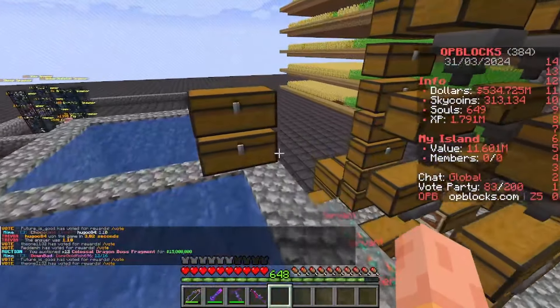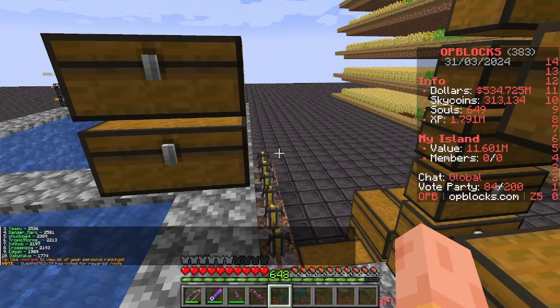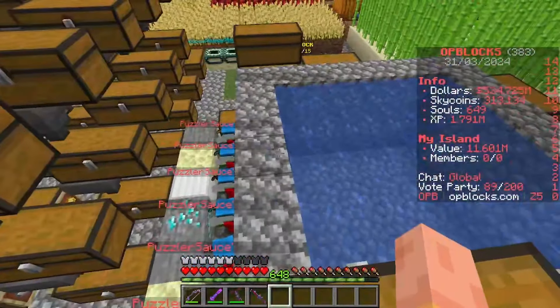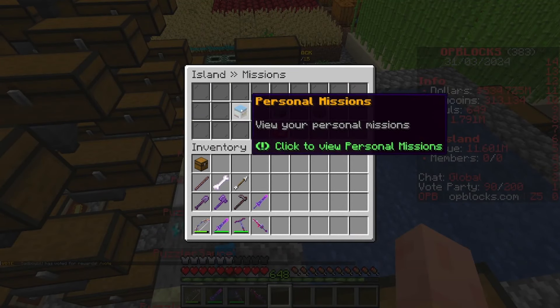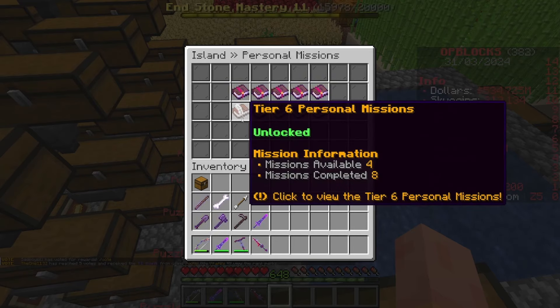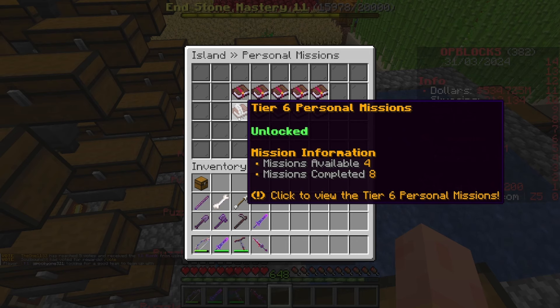Take two of what I've been up to between episodes. I have got 1,000 herbalism, which is good. I've been harvesting our glowberry farm. I got herbalism 1,000 to focus on the personal missions. There are 12 missions to do, and at the end of the last episode we just unlocked tier six. I have already completed eight of these missions.